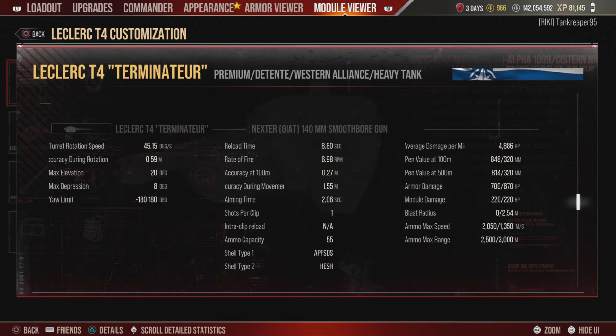Gun turret rotation speed is 45.15 degrees per second. Accuracy during rotation is 0.59. Max elevation is 27 degrees and max depression is 8 degrees — that eight degrees of depression will really help you. Reload time is 8.60 seconds, rate of fire is 6.98 rounds per minute, accuracy at 100 meters is 0.27, accuracy during movement is 1.55, and aim time is 2.06 seconds. It fires one shot at a time — it's not an autoloader — and carries up to 55 rounds.